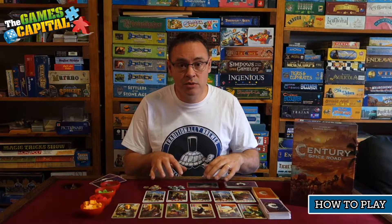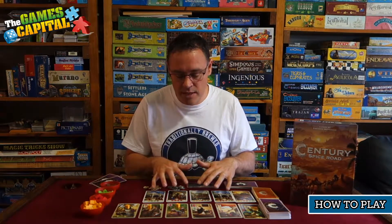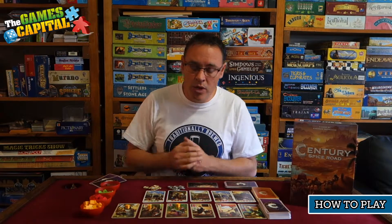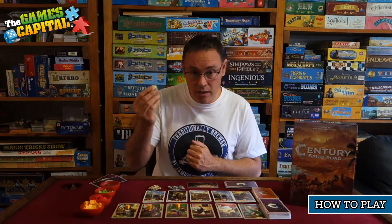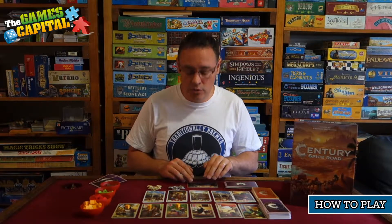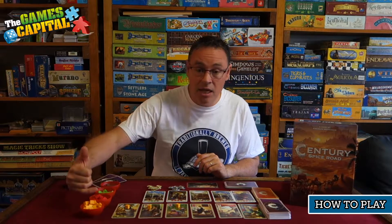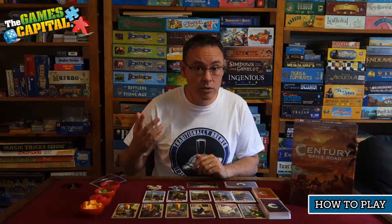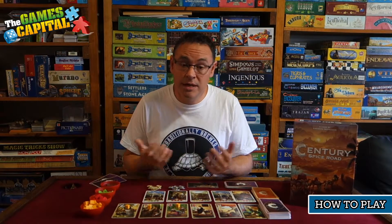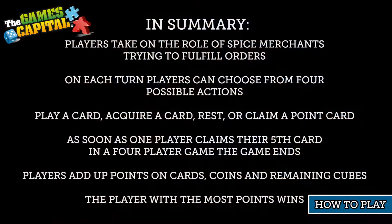The game ends when a certain number of point cards are taken by a single player. In a two or three player game, the first person to get six point cards triggers the end; in a four player game it's five point cards. The game ends at the end of the current round when that occurs. Everyone then adds up their points: the values on their point cards, any gold or silver coins, and any cubes remaining on their caravan — yellow cubes are worth nothing, but every other color cube is worth one point. Whoever has the highest score wins.